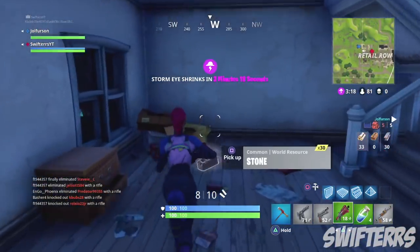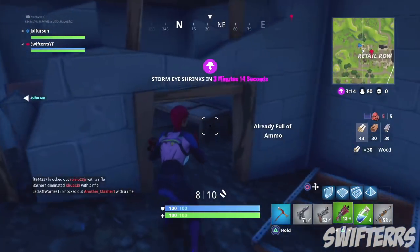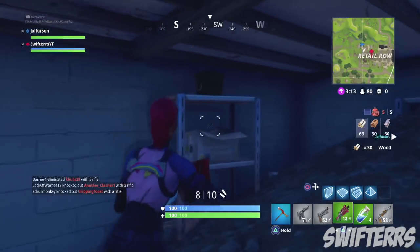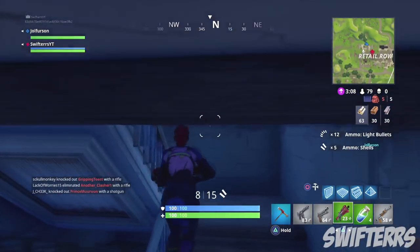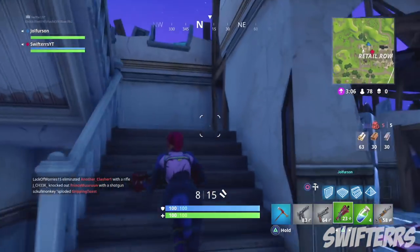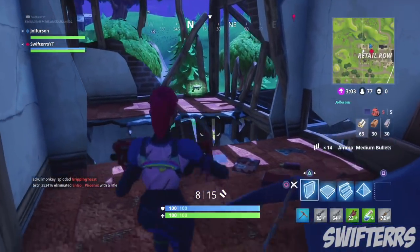Personally I never truly took advantage of the blue directional jump pad when it was in the game, and I've been using the purple launch pad ever since because the blue jump pad is no longer available. But regardless, let me know in the comment section below if you guys prefer the purple launch pad or the blue jump pad.